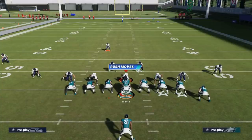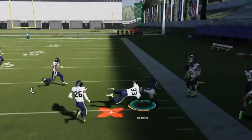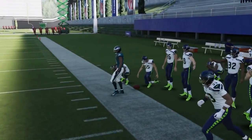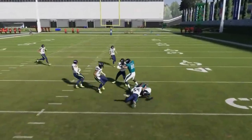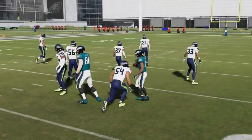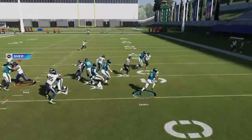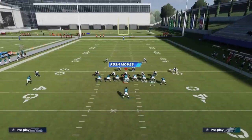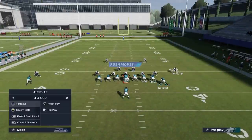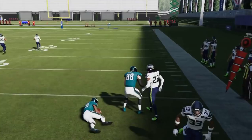Next up we've got the jet sweep. Against cover three and cover four off coverage, these type of runs are very successful because there's nobody in the box. The only issue would be against cover two or man coverage because there's going to be a corner out there. Sometimes a hole opens right in the middle and it's not a bad idea just to take it. Next up we've got the stretch alert X lookie — really just treating this like a stretch. Against cover three with a box safety, motion this guy out for a blocking advantage.